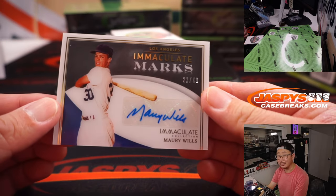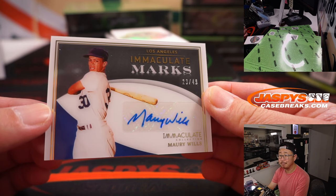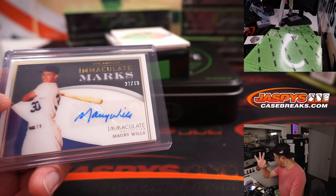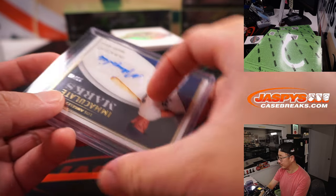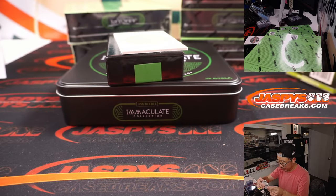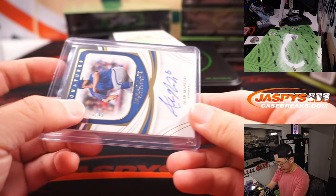And we got Maury Wills, recently passed away — RIP — 23 out of 49. Who's got my Dodgers? Dodgers are a number block team. Who's got Dodgers 3? That will be for Martin. And then we got Alec Manoa, 46 out of 49 — that is for the Blue Jays, part of the big Baltimore, Dodgers, Angels, Cardinals, etc. group. So that will go to Toronto 6 — Patrick with Toronto 6.